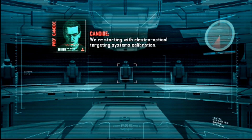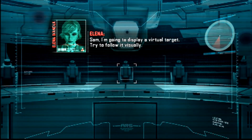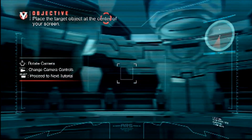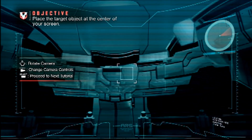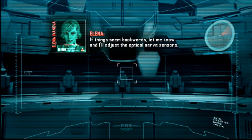We're starting with electro-optical targeting systems calibration. Sam, I'm going to display a virtual target. Try to follow it visually. If things seem backwards, let me know and I'll adjust the optical nerve sensors.